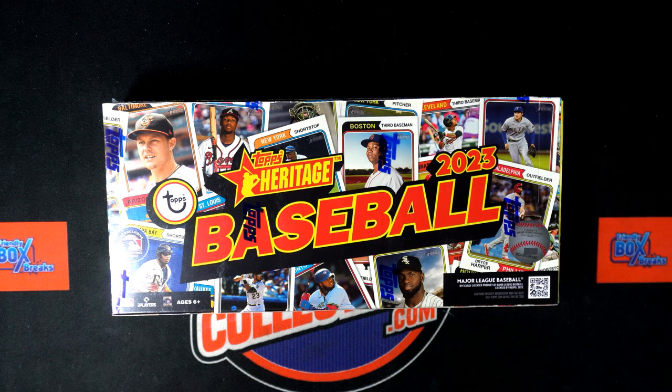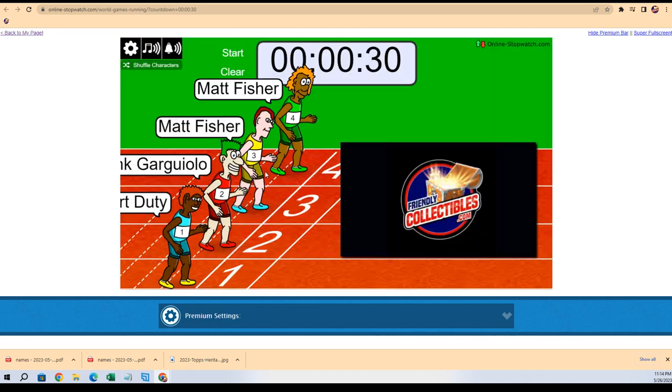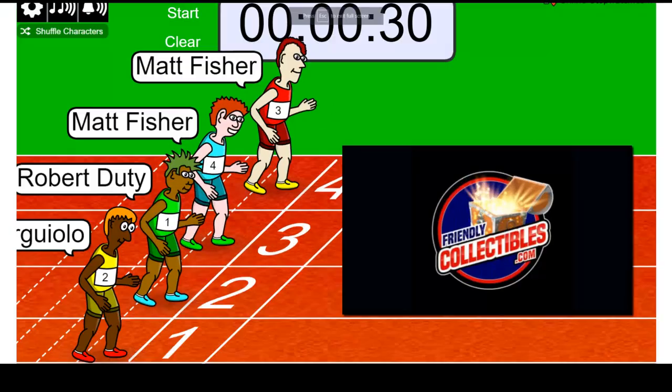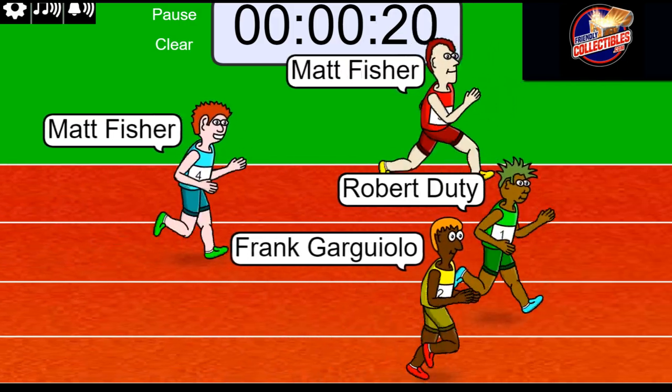All right, it is race time and we're gonna see who gets a division around here. It's a little race action right now — it's Matt, Robert, and Frank, and the winner gets a division in Heritage. Lucky number seven, on your mark, get set, go! Good luck in the race for this division. In Heritage Baseball, it is the National League West on the line.